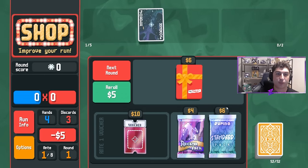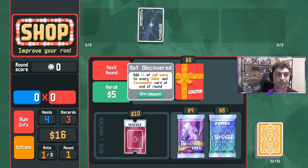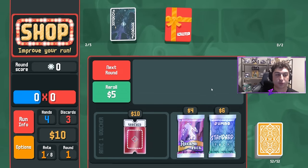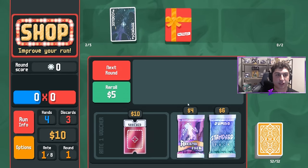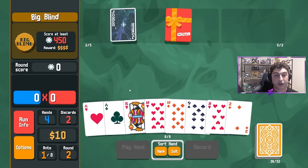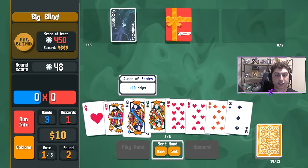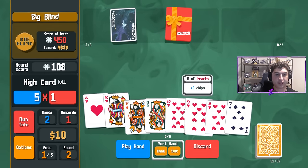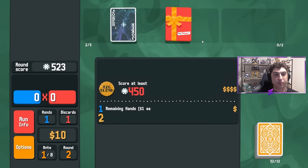Right away we get one of the jokers we absolutely want with a high card build — Supernova. We're going to have to play high card just a bit to help scale it. Gift Card joker is absolutely great here because it's going to increase the value of all my jokers, which will make Temperance more worth it. I'm thinking about grabbing Overstock but I'll wait. We'll skip the Arcana pack and go to the next round.